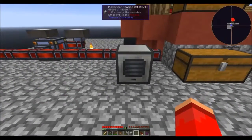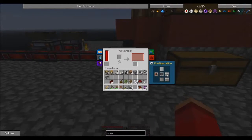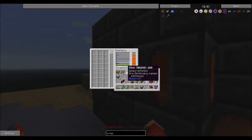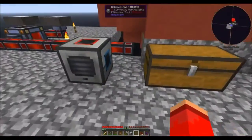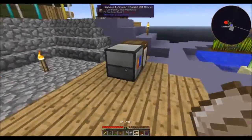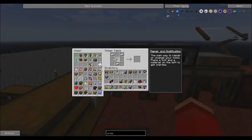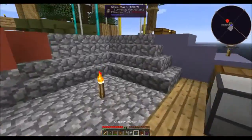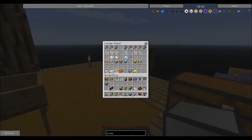We're going to output to the left, input from the right, and output to the top. The tin should be done. Perfect. Let's grab that and the other one. I made another crafting table because it's just more convenient to have more than one. I'm going to put this tin away and then we will get back on to what we were doing.